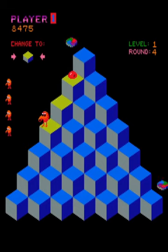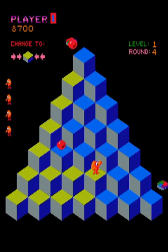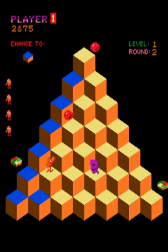First of all, there are red balls that fall from the top and drop randomly until they fall off the bottom. There is also a purple ball that falls similarly to the red one, but when it lands on the bottom, it will turn into Coily the Snake, who will then follow you around the pyramid.